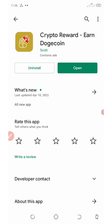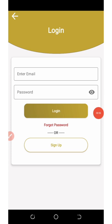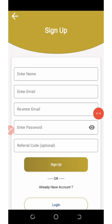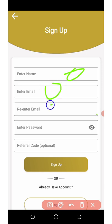First of all you're going to need to install this application on your phone and then hit the open icon. Once it opens up, click on Sign Up because you don't have an account — if you already have one, click Login and enter your email and password. On the sign-up form, enter your name, email address, set your password, and enter your referral code. Make sure you use my referral code from this video, which I'm going to be dropping for you guys.